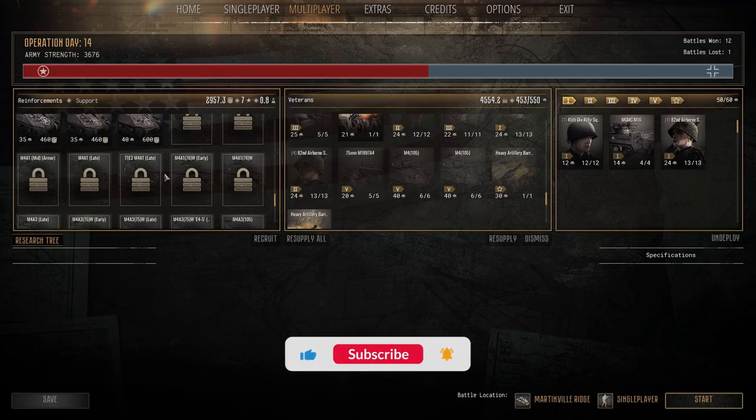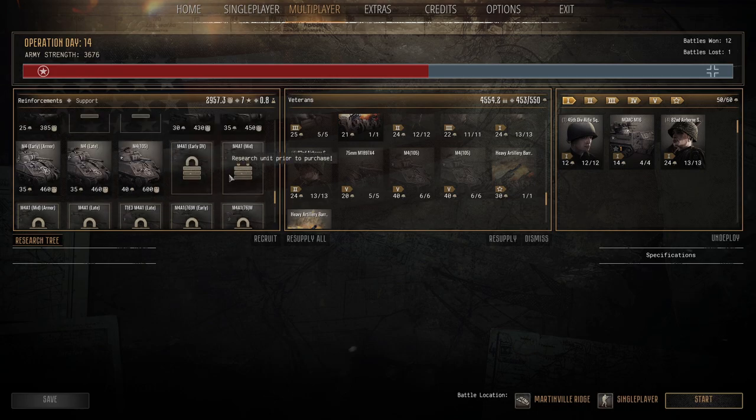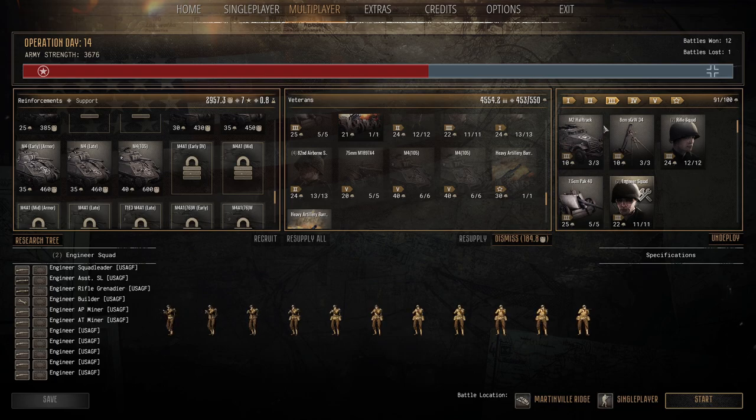Hello everybody and welcome back to another video, welcome back to the gaming den. We are here with the US conquest again. If you haven't seen the past video, we attacked and with those resource research points we got some new infantry - the 82nd Airborne squad and an engineer squad as well.